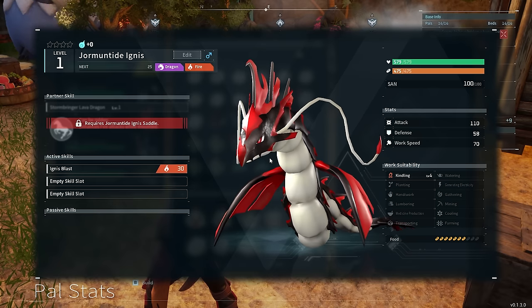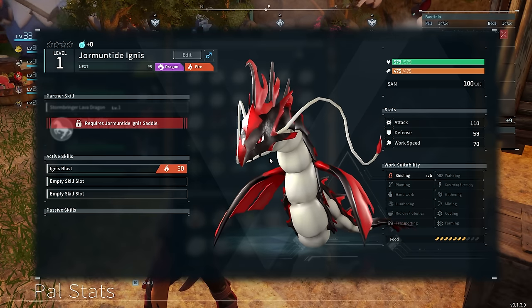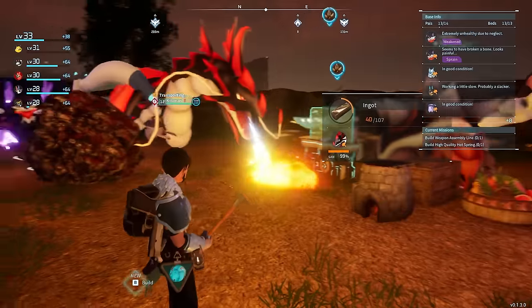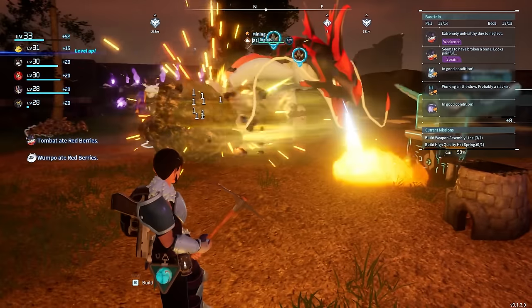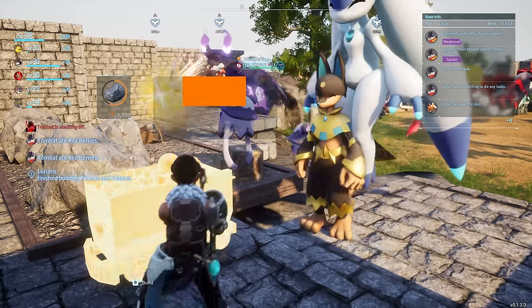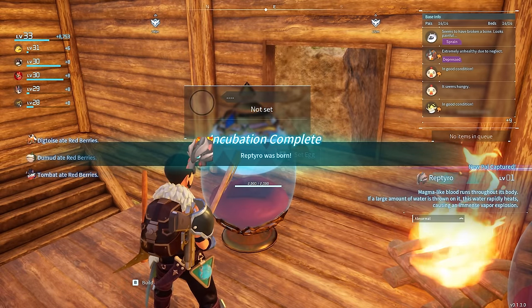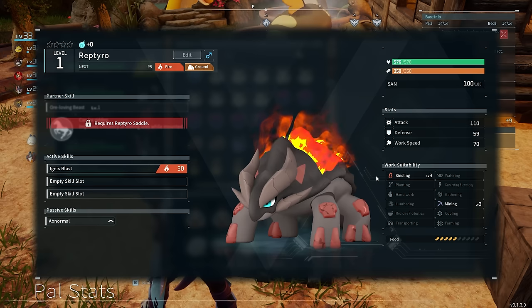If we take a look at the Yarmantide Ignis, we can actually craft a saddle and ride this around — we can even swim in the water with it. It has level 4 kindling, and there is no better PAL in this game at smelting bars. Yarmantide Ignis is the PAL to use if you want to smelt bars or make cake. What's more, if we fully condense it out we can increase that kindling skill to level 5. It's time to hatch open even more eggs — this time I got a Reptile, which has level 3 kindling and level 3 mining.